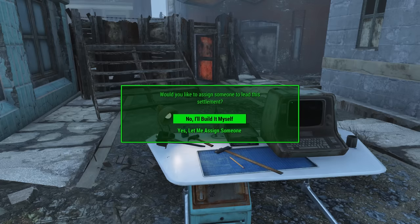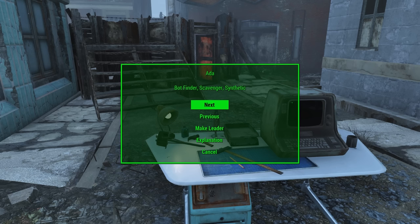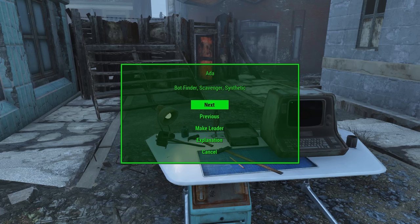First we're going to go ahead and assign somebody so you can see what that interface looks like. A prompt will pop up showing you one of the leaders available — one of your companions — with their name and a description of their traits, and it will allow you to cycle through them. Most companions in the DLC and vanilla game are covered in Rise of the Commonwealth without any add-on packs. If you're using any third-party companions, you will need a special city leader card for them, which are provided by add-on packs. When you find the one you like, you choose make leader.